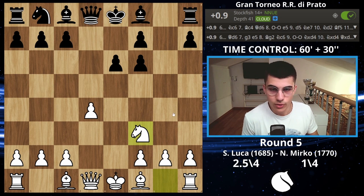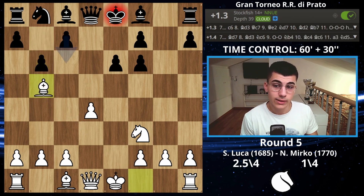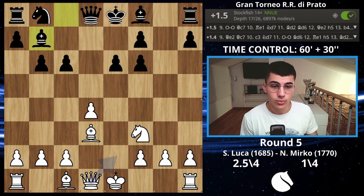I don't know theory deeply after knight on f3 because this line is just bad for black in my opinion — you don't even have a strong attack on the kingside, so it doesn't make a lot of sense. He decided to play b6, which is apparently the move, although Stockfish is already saying it's plus 1.3 if you play bishop on b5.